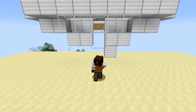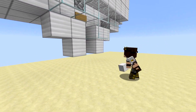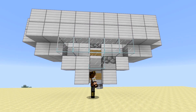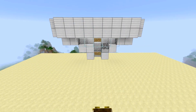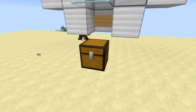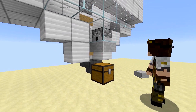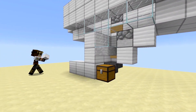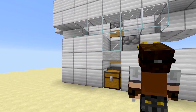Come down by a couple of blocks here — this is where the cows are going to be kept. Put a sign there and a dispenser facing into the one-by-one chamber. Place your chest there and a hopper going into the back of it, so when cows fall down the items will be sucked up automatically. Put a half slab there to prevent any cows from escaping. Fill in these blocks to hide the redstone behind it.